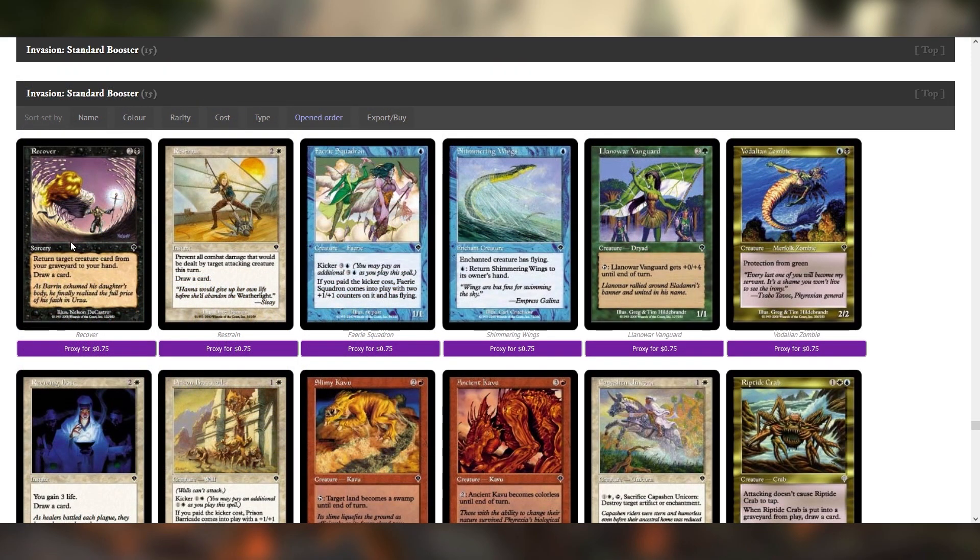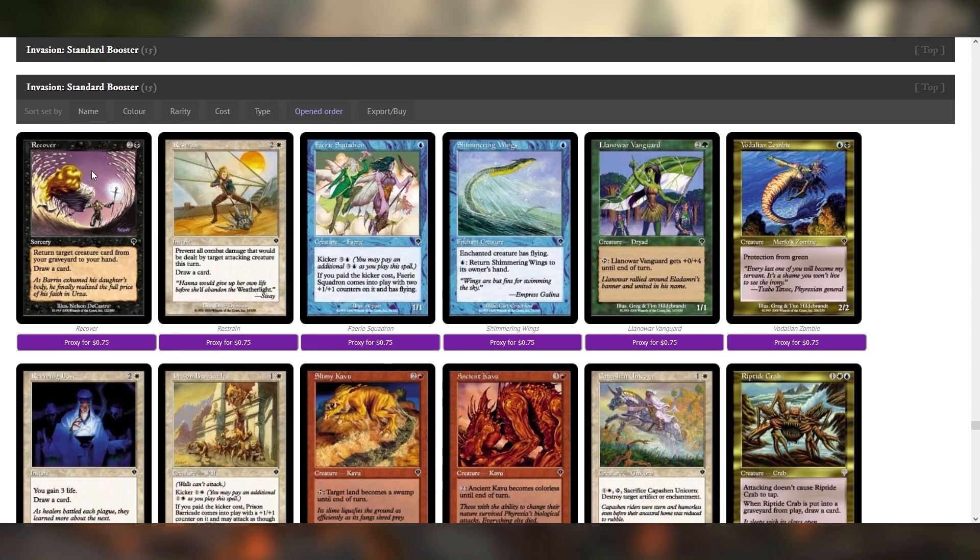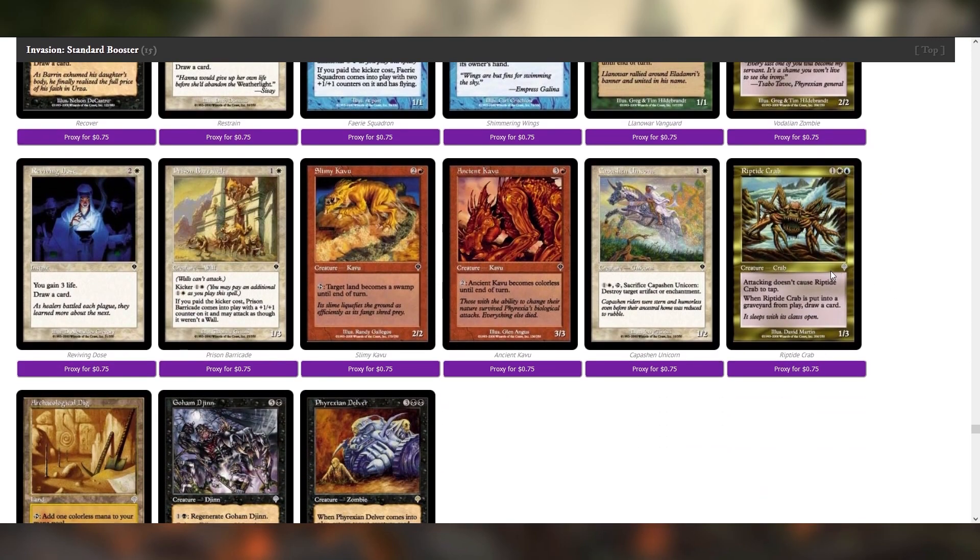Recover could be playable — it's three mana to draw a card and then literally draw a card. Yeah, it's totally playable. Riptide Crab is so good — this is a nice aura target.